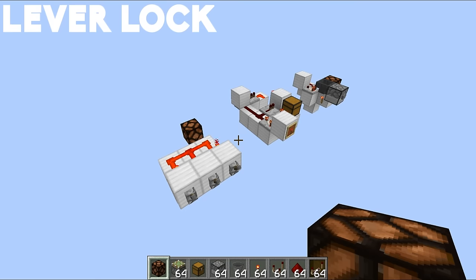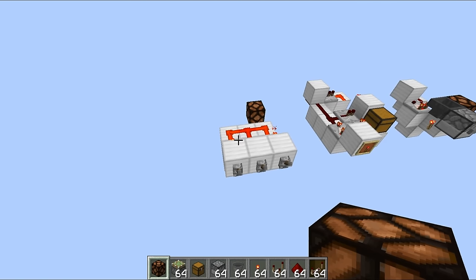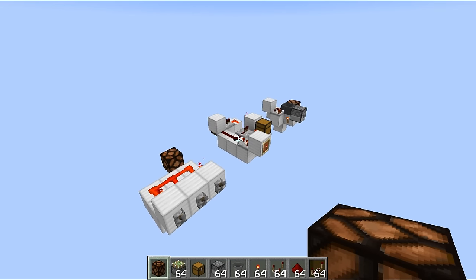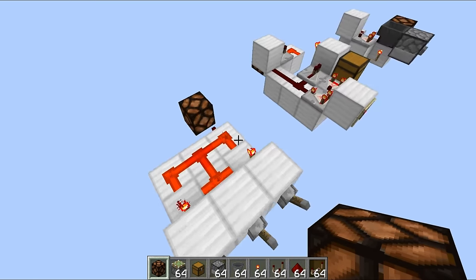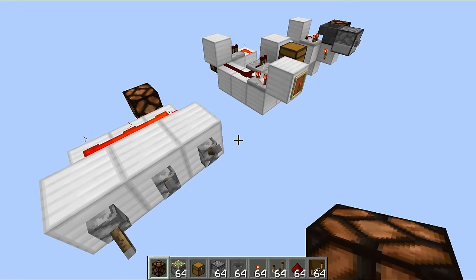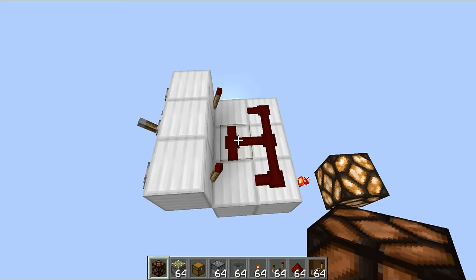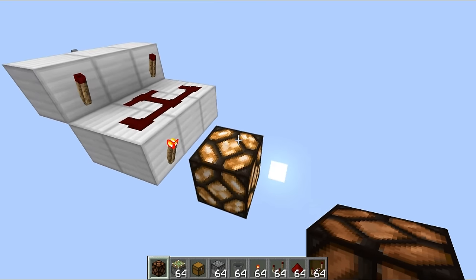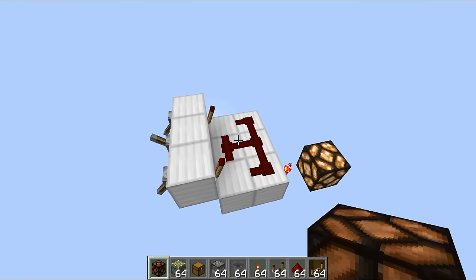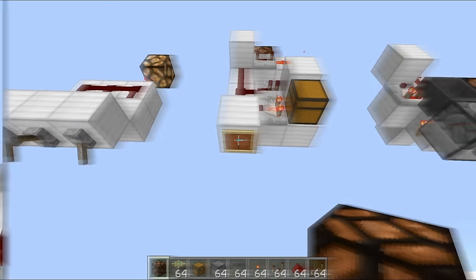These first few are the simplest of the simple designs - all of these have been featured in various different videos before, so I'm going to cover all of them in probably about a minute. First things first, we've got the lever combination lock. Any levers you want to be flicked downwards for the combination, you place a redstone torch behind it. If you want a lever to be upwards, you just place redstone dust behind it. If you get the combination right, that should run out into a redstone torch giving us a redstone output. It's a simple AND gate design but can give a decent number of combinations with a large number of levers.